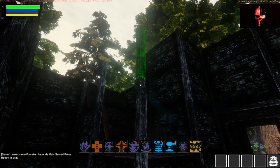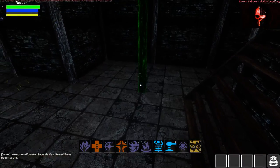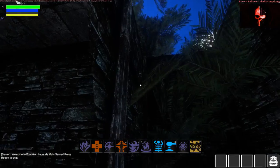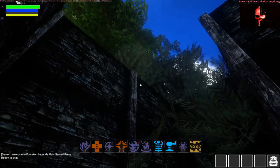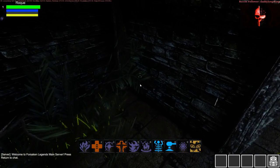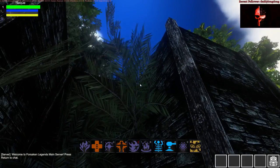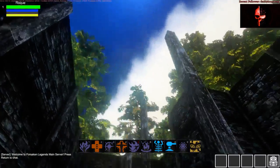We need pillars all around for the ceiling. We should be able to place one right here — yes. Oh, we're missing a pillar. We should be good here.